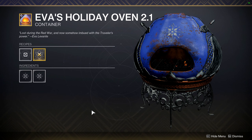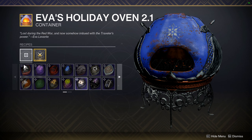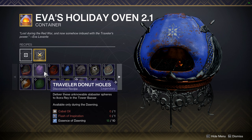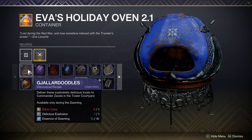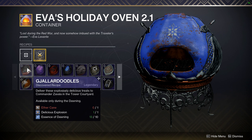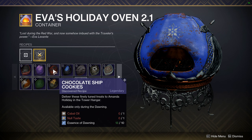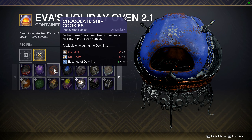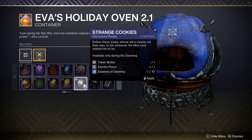What this oven does is it allows you to cook cookies. If you hover over this you'll see all of the recipes that you have. If you're a new player a lot of these will be greyed out because you won't have the recipes for them — they'll be a big question mark and you won't know what they look like. What you need to do is get ingredients: Aethercane, Delicious Explosion, and Essence of Dawning, and you then use those to craft cookies. You give these cookies to a particular NPC — it tells you on the actual cookie who it's for. Benchy 44 likes these ones, Amanda Holiday for these, and so on.